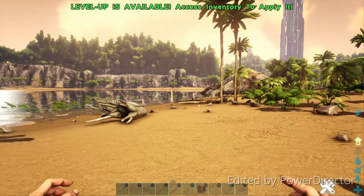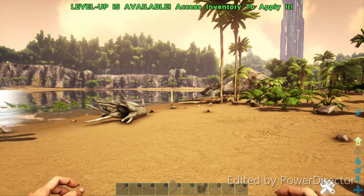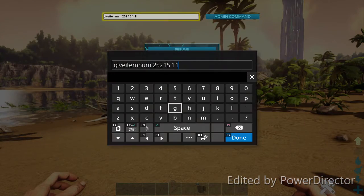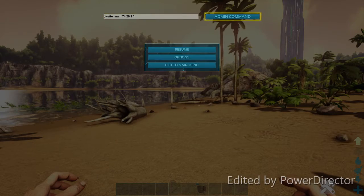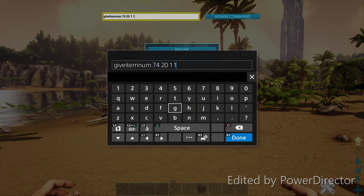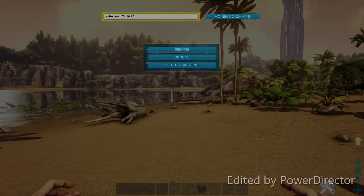To summarize the give item command: look up the item ID and put it in. If you want to change how much you get, come in and change the second number — say 20 metal instead of 15. The only two numbers you need to change are the first number, which is the item ID, and the second number, which is the quantity.